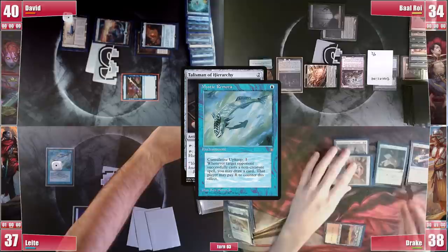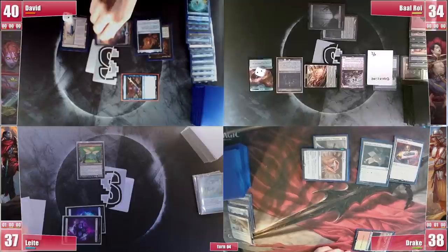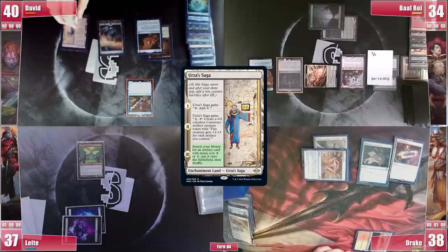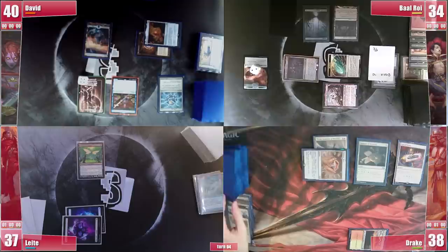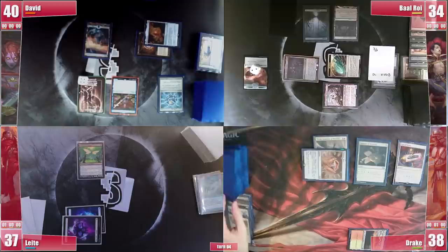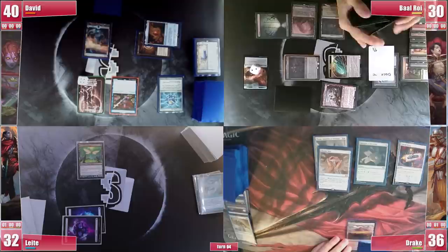Drake draws and casts a Talisman of Hierarchy, feeding the fish, then passes. Leite is unable to pay for the fish, letting it sink. He draws, plays a Swamp, casts Urabrask's Blackguard and passes. David draws, his Urza's Saga triggers and he activates it to create a Construct, then tutors for an Aether Spellbomb. Baal jumps into combat attacking Drake with Ragavan and the other creatures at Leite. Ragavan exiles a Faithless Looting. Florian triggers and Baal looks at the top 7, casting an exiled Vampiric Tutor to search for Grenzo, Havoc Raiser — the best option for card advantage.